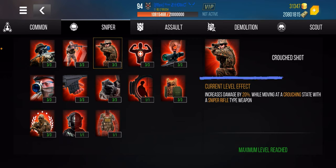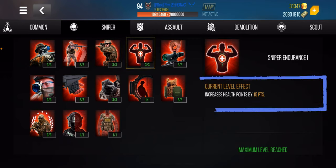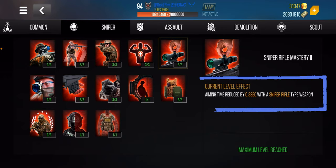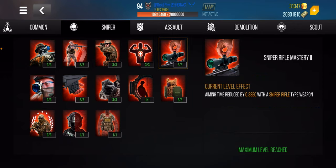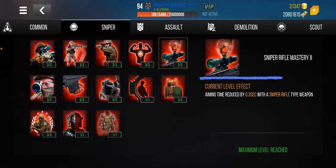This next one is general and applies to every single weapon and armor regardless of what you're using — aiming speed time reduced by 0.3 seconds. It doesn't seem like a lot, but you feel that difference. Those milliseconds could be the difference between life and death or a win and defeat, so yes, these are important.